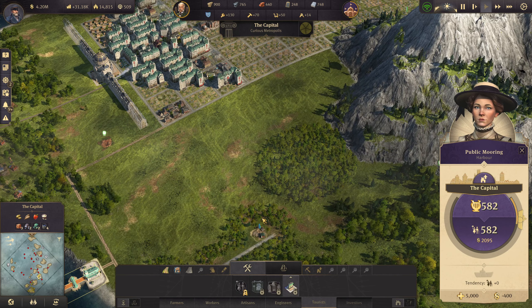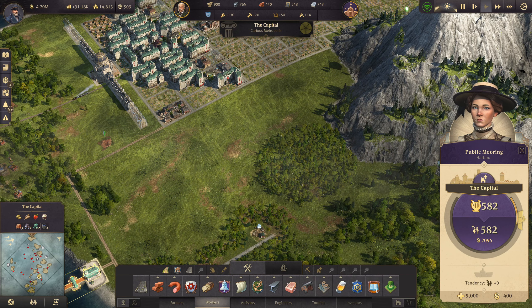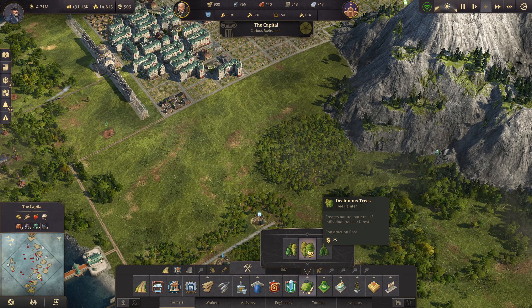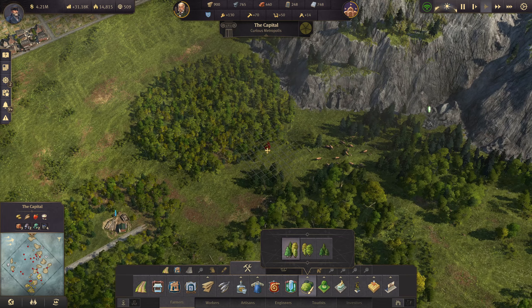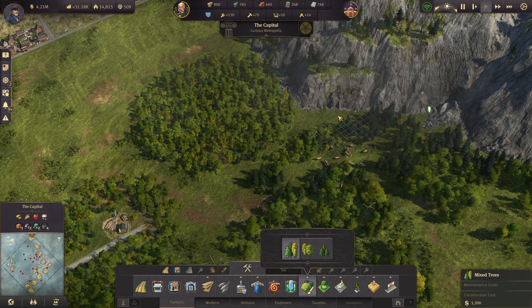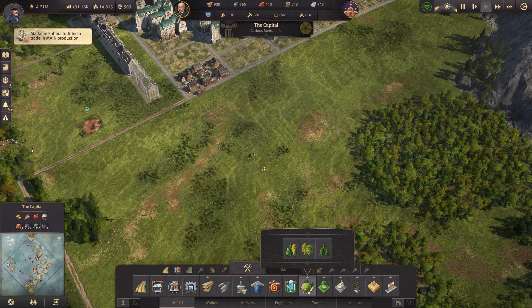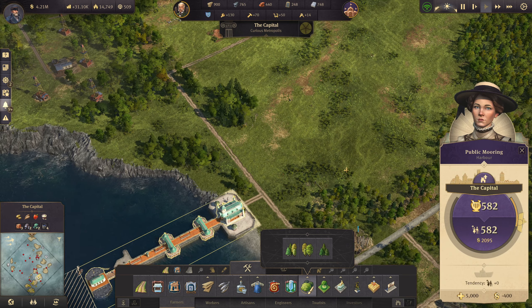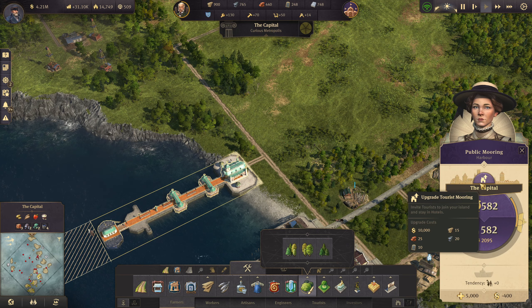First we are going to try the tree painter or tree planter, or whatever it's called. That's actually nice. It takes a lot of money, I'm not going to lie. But yeah, we're basically going to upgrade the public mooring here and see what happens.